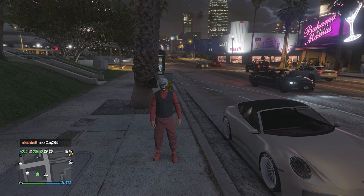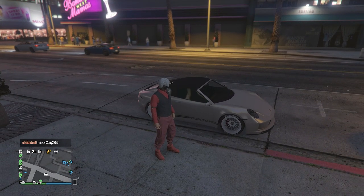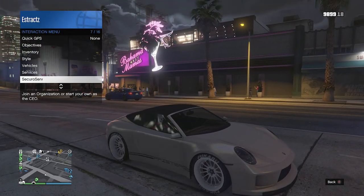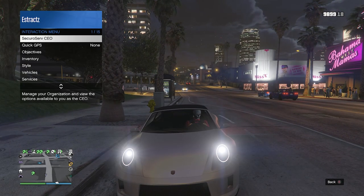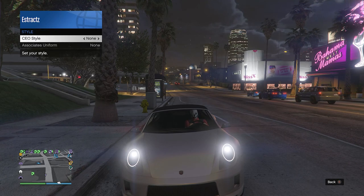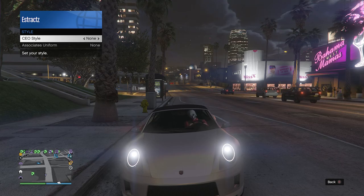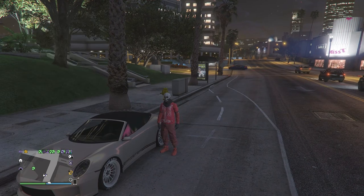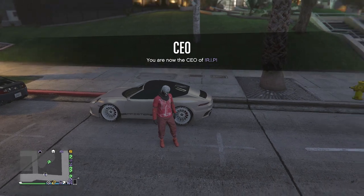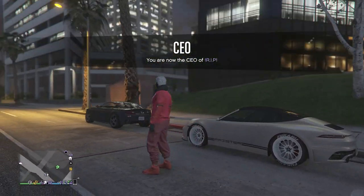When you load back into a public session, find a vehicle — it doesn't matter if it's personal or a random car on the street. Get inside the car, pull up your interaction menu, and register as a SecuroServ CEO or motorcycle club. Pull up the interaction menu again, click on SecuroServ CEO or motorcycle club, go to management, go to style, and on your CEO or MC style, scroll one time to the left then one time to the right back to none. Hop out of the car and you will see the red band vest shirt merges over with the red shirt that has the skeleton logo.